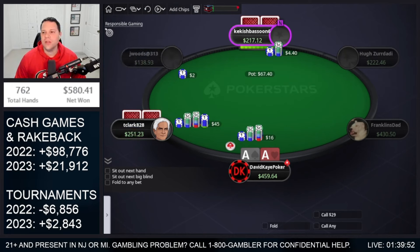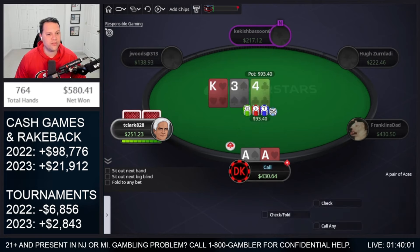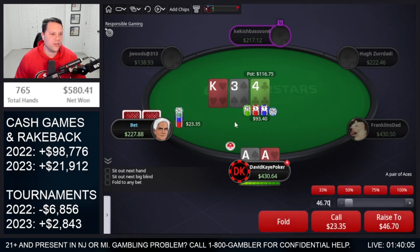Cold 4-bet. This is a really strong formation and we're also a bit deeper here. I think I'm mostly going to flat this because he can make some pretty massive folds if I were to jam. So we're just going to flat, go to the flop: king-4-3. Actually a pretty bad flop — kings get there, queens less likely to stack off, jacks so on and so forth. Block ace-king.